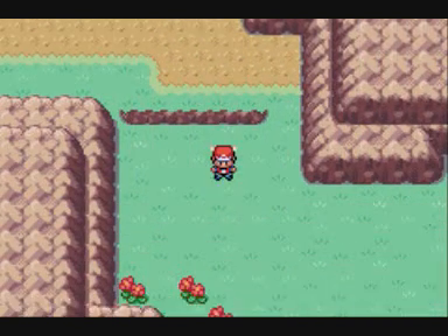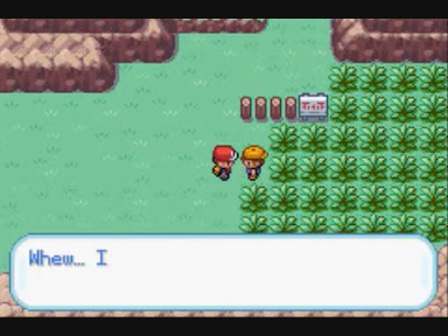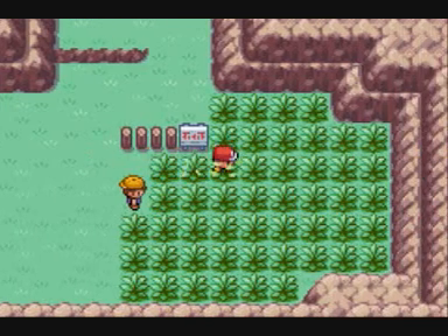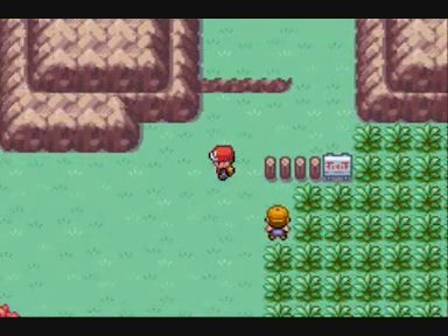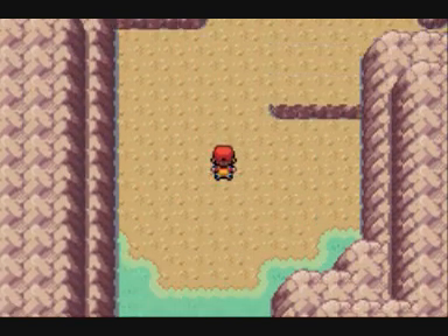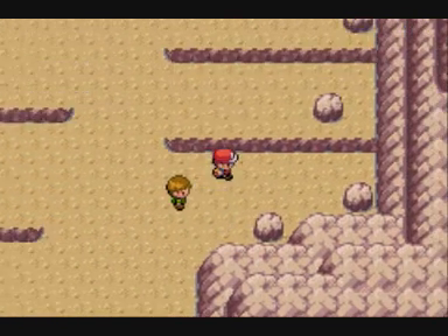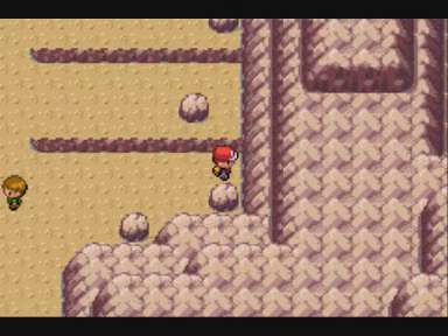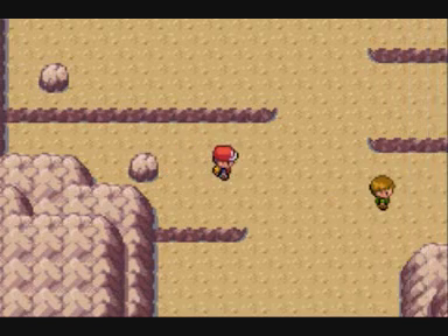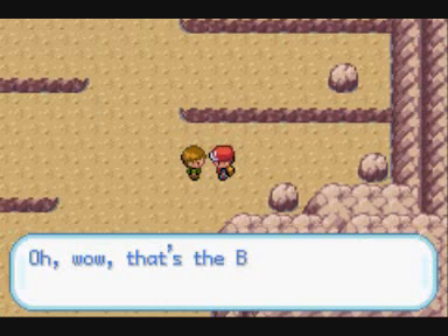Coming up, we're heading towards Mount Moon to the Pokemon Center first. There are no more trainers along this way, only patch grass. Nidoran Female appears mostly if you have Leaf Green, Nidoran Male mostly in Fire Red. You can also find Spearows, Pidgeys, Rattatas, and Mankeys. I checked these rocks over here because I was pretty sure there'd be an item, but unfortunately there wasn't.